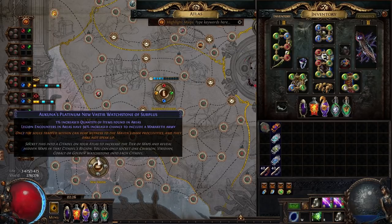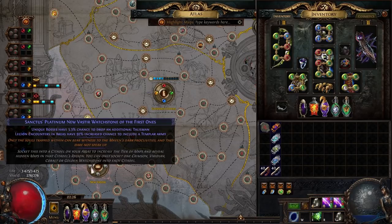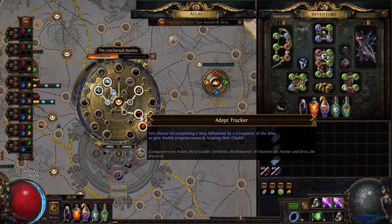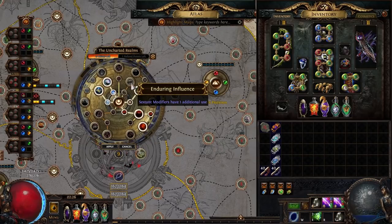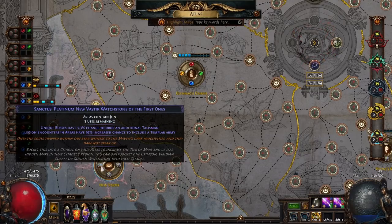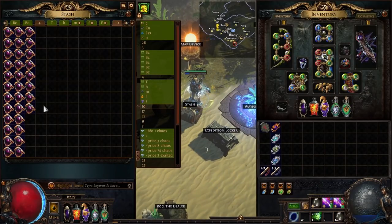My warstones are two Maraketh — 90% chance the army will be Maraketh — and two Templar, since both are around 70 to 80c so similar price. For the middle atlas passives I obviously have Secrets of the Stone; the others are just increased chance for synthesis maps, guardian maps, better awakener progression and awakening level. I didn't have enough points for the plus-one sextant modifier use, unfortunately, but I was using sextants every single time — four Awakened sextants each run, rolling mostly for pack size and rerolling if there was no pack size.